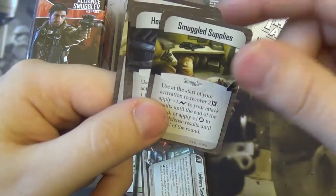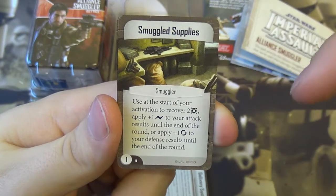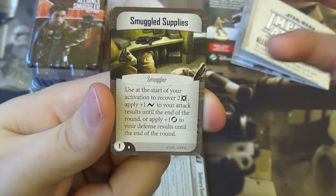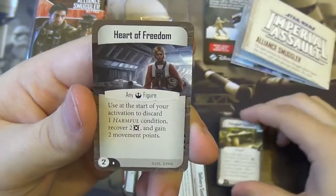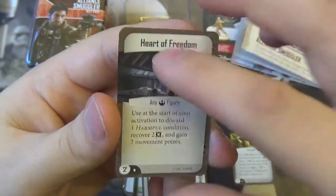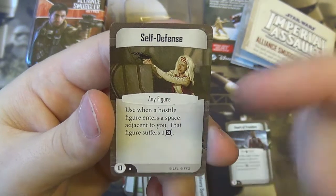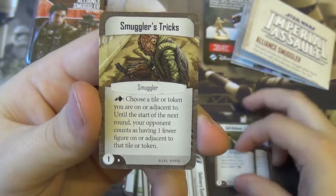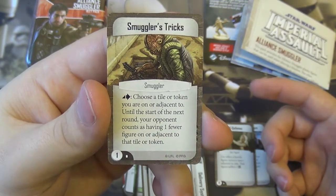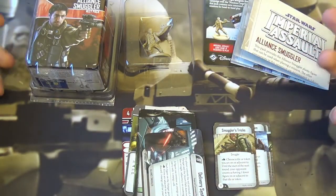We also have smaller upgrade cards. Smuggled Supplies, for the smuggler: use at the start of your activation to recover 2 health, apply 1 surge to your attack results until end of round, or apply plus 1 evade to your defence results until end of turn — pretty useful. Heart of Freedom: use at the start of your activation to discard one harmful condition, recover 2 health, and gain 2 movement points — that sounds good. Self-Defence, for any figure: use when a hostile figure enters a space adjacent to you — that figure suffers 1 damage. And Smuggler's Tricks: as an action, choose a tile or token you're on or adjacent to; until the start of the next round, your opponent counts as having one fewer figure on or adjacent to that tile or token. Sounds useful for objective play.